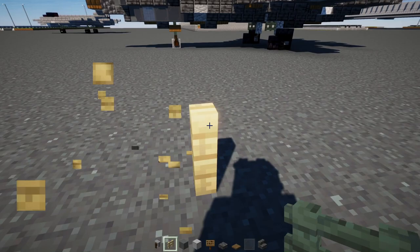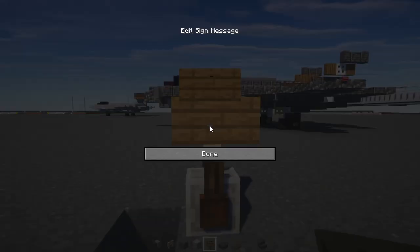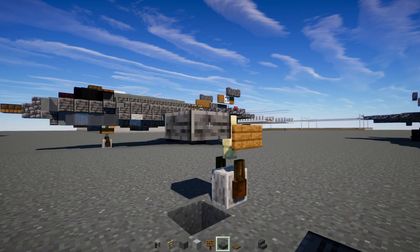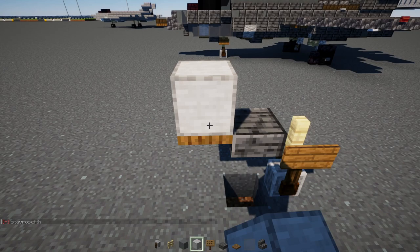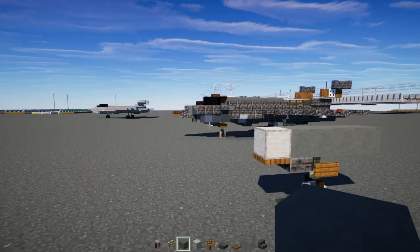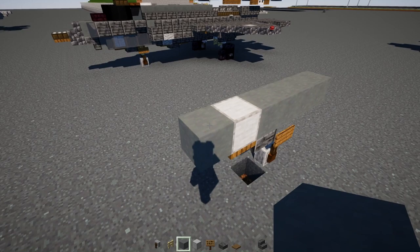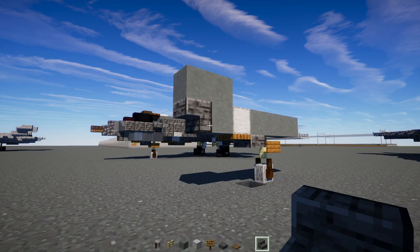First we're going to make a birch fence two blocks above the ground. Underneath we'll add a grindstone wheel, a spruce sign to the side, a polished deepslate slab here, a spruce trapdoor right there, smooth stone on top, and cyan terracotta — make it four blocks long. In the front we'll add another one here and make it an L shape. Then upside down polished deepslate stairs here.